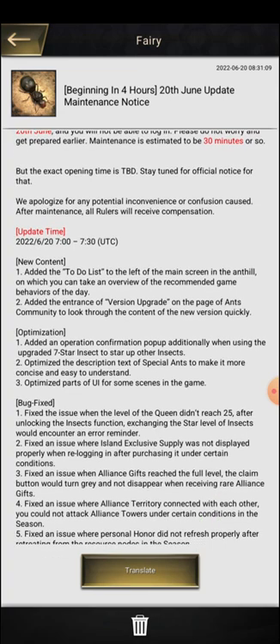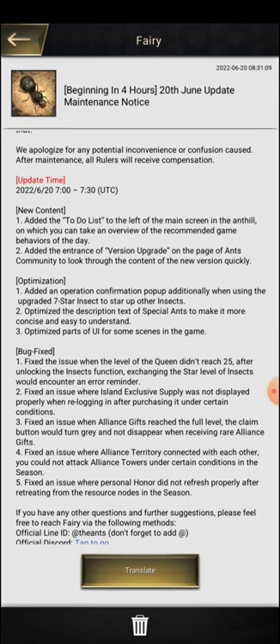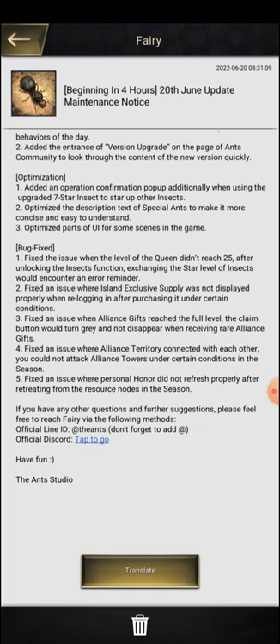Some in-game UI changes have been made and a total of five bugs have been fixed. The first bug: when the queen's level didn't reach 25 after unlocking the insect function, exchanging the star level of an insect would encounter an error reminder. So some features of insects require Queen Level 25 — if you haven't reached that, there might be bugs and issues even when upgrading non-upgradable insects. They are going to fix that.